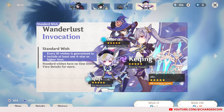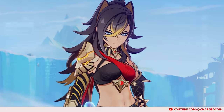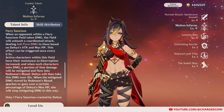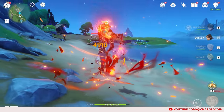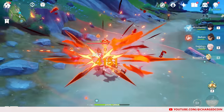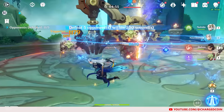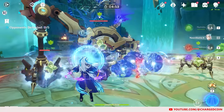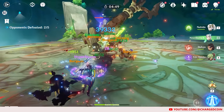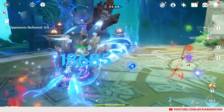Finally, the last of the standard banner characters, and the only standard banner shielder, we have Dehya. Dehya is more of a damage mitigator than a true shielder. When she uses her elemental skill, a Fiery Sanctum field will be produced. Teammates within this field who receive damage will have some of their damage taken by Dehya instead, while also granting resistance to interruption. When enemies inside the field are hit, Dehya will also launch a coordinated Pyro attack every 2.5 seconds.